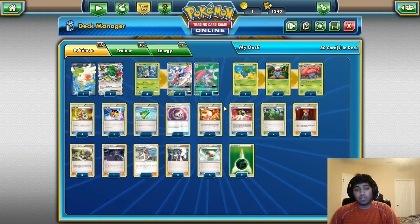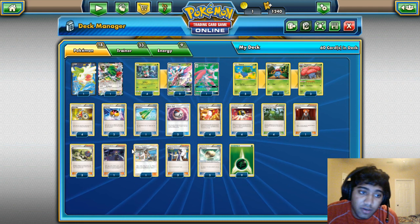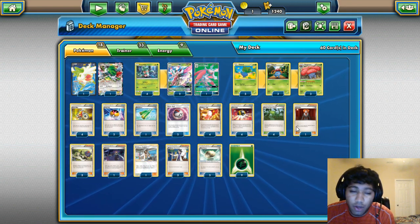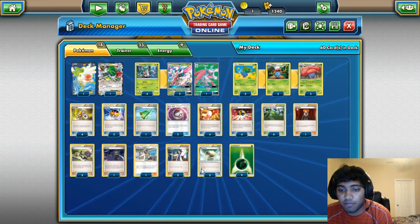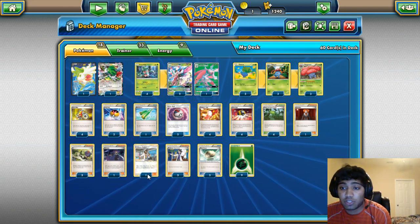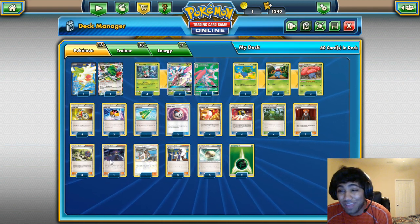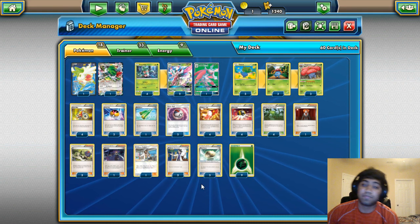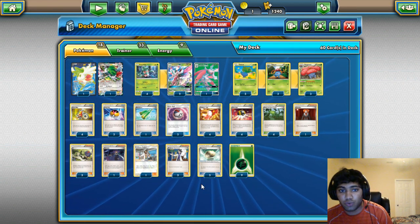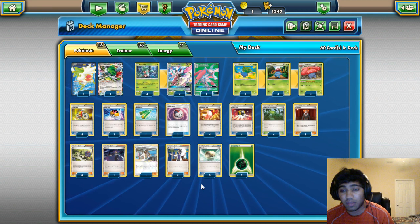Four N for consistency — dig for your balls, since most of the time you just want to N into an Ultra Ball, a Forest, or a Sycamore and you're golden. There are four Forest because you absolutely need them. One Lysandre, three N because this format is about conserving resources — even if you go down four prizes early, it's about who has the resources to close out the game. One Olympia in case you can get a Floatstone on Vileplume and switch Lurantises without manually retreating. One Kukui just to hit damage numbers — it's a great card under item lock. Three Sycamore; you don't really need four and you'll never use four in one game.